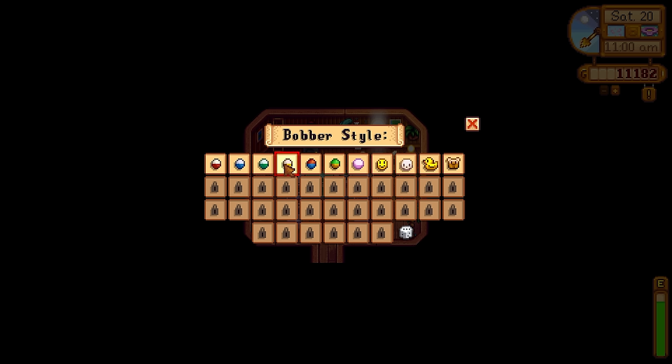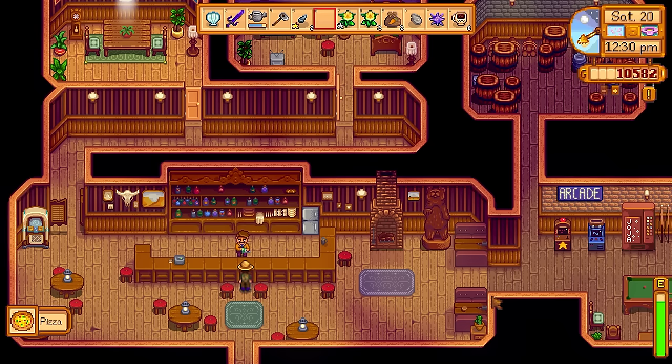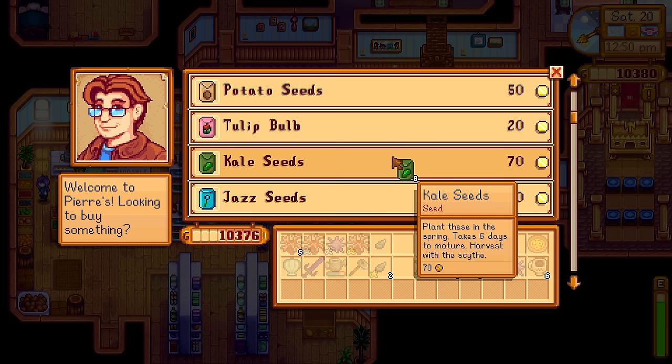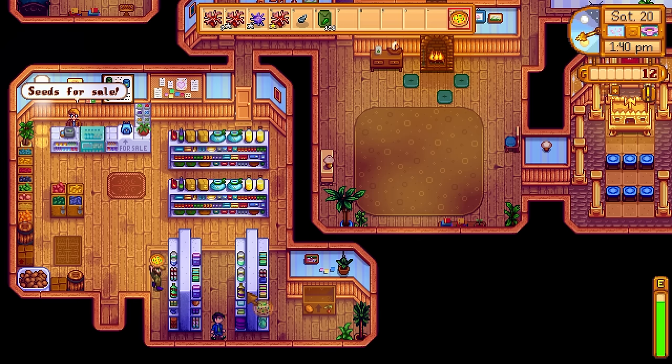Willy has a new bobber machine — absolutely amazing. We have a few bobber styles to select from. I'm going to go with the duck — it has to be the duck. For the rest of the challenge you're going to see me fish with a cool duck bobber. I also purchased a pizza off Gus because I want to dance with someone at the flower dance event. I feel like the best person to do that with would be Shane, because his birthday is coming up and I want to give him the pizza for bonus friendship points.